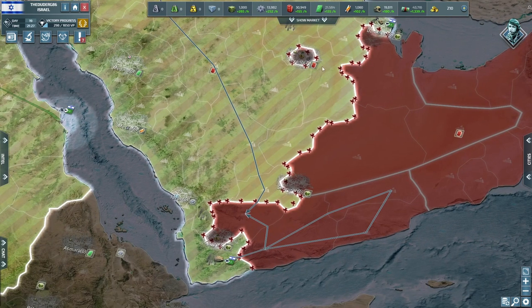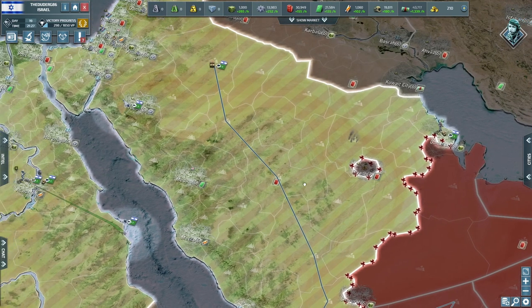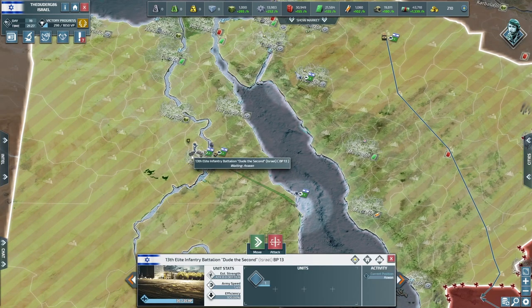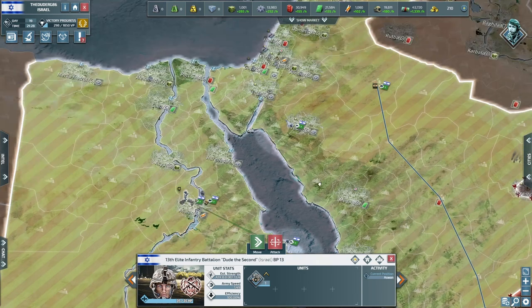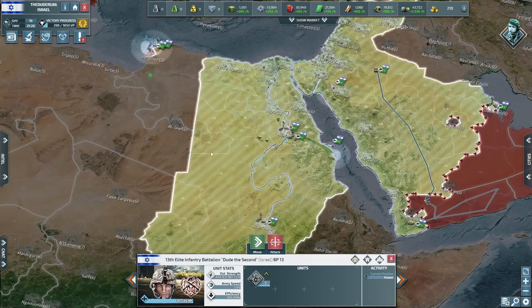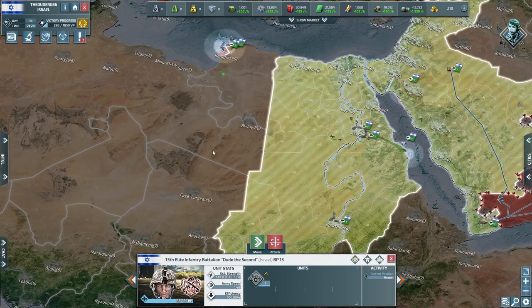However we did lose a lot of troops in Riyadh, so we're still recovering from that. Our officer — dude the second — has made his journey over here and I've sent some troops to go with him as we're looking to bulk up this area a little bit, just in case Morocco decide to come through.